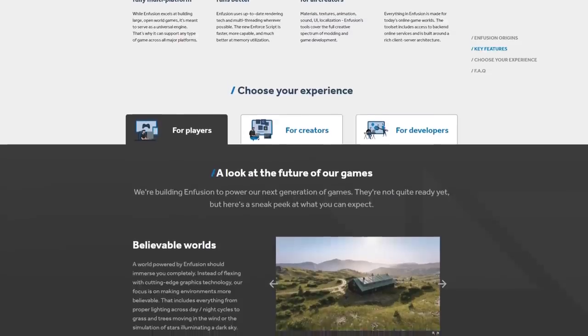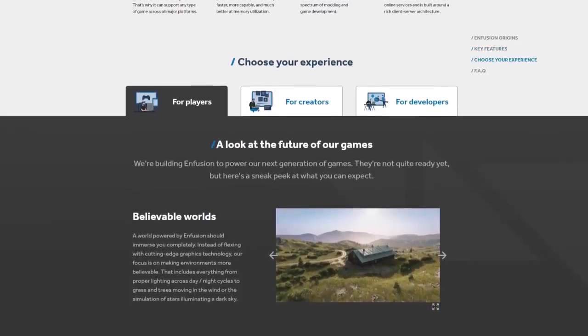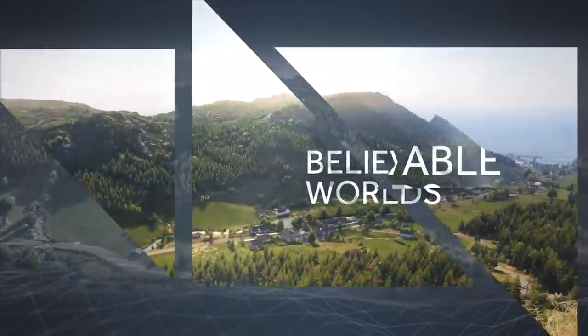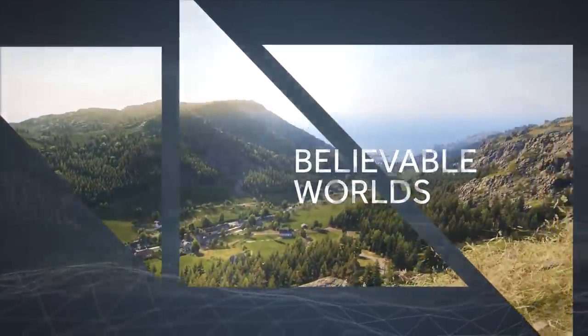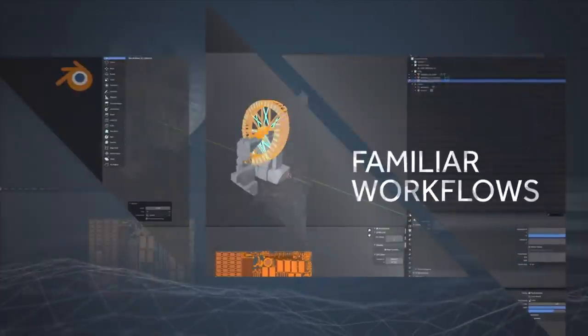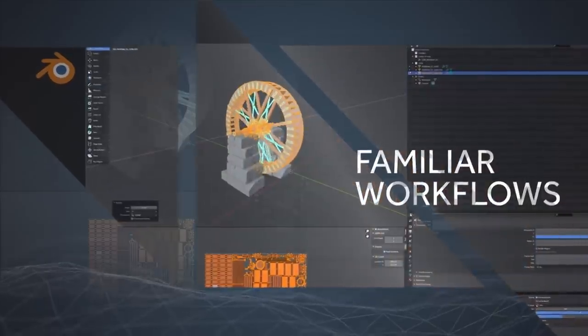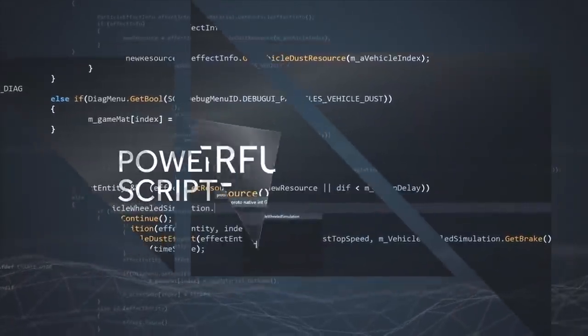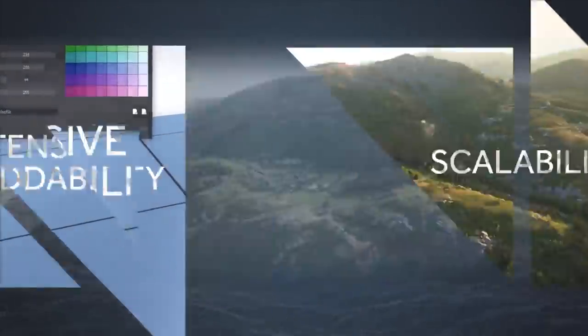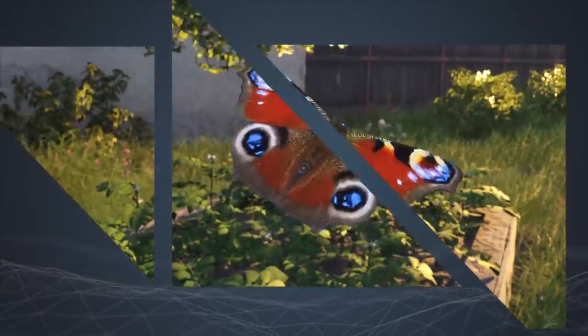The Infusion Workbench is a set of integrated development tools used to create games or game modifications in Infusion. It's going to be available to every community creator on Windows PC, and it's the same set of tools that their own developers have used and will use to create future Infusion games. The Infusion Workbench currently consists of the following editors: world, particle, animation, script, audio, behavior, procedural animation, and a string editor.